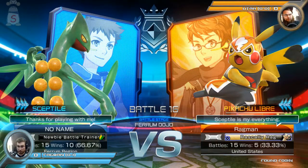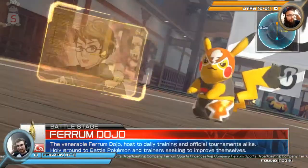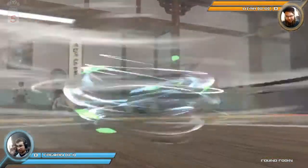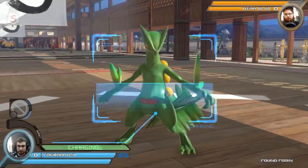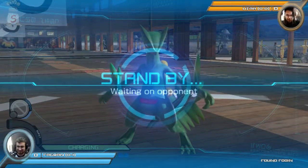We're getting underway to game number one here. Ragman going his signature Sceptile, and Utah going his Freebray. Not really sure why — probably just wants to get a little bit of warm-up action before he really dives into Gardevoir, his main character.